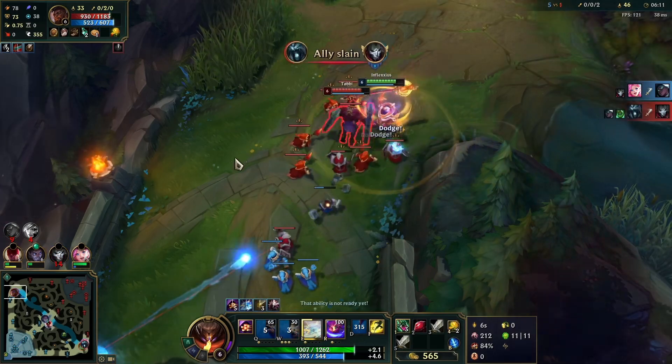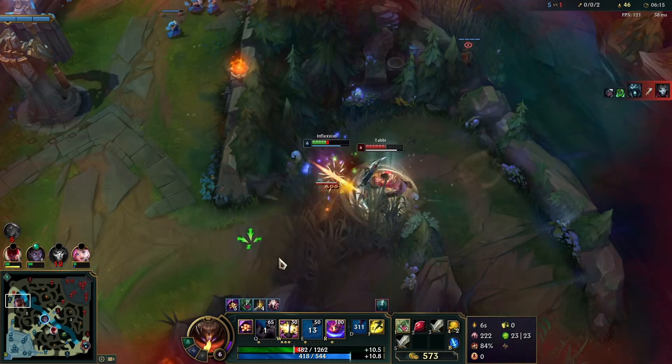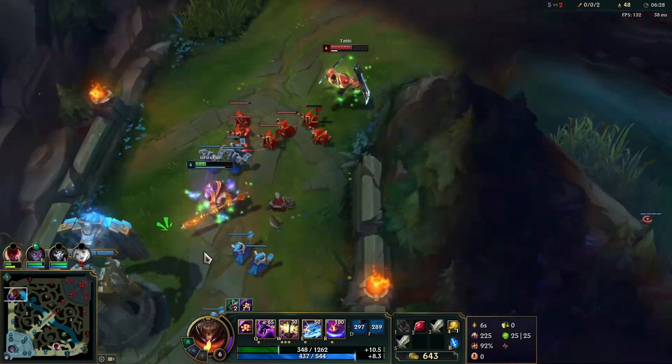At level 6 you don't really want to be trading with your E willy-nilly, because then Cassiopeia ults you through a wall, cancels your Q with his Q3, forces your flash, and just obliterates you.